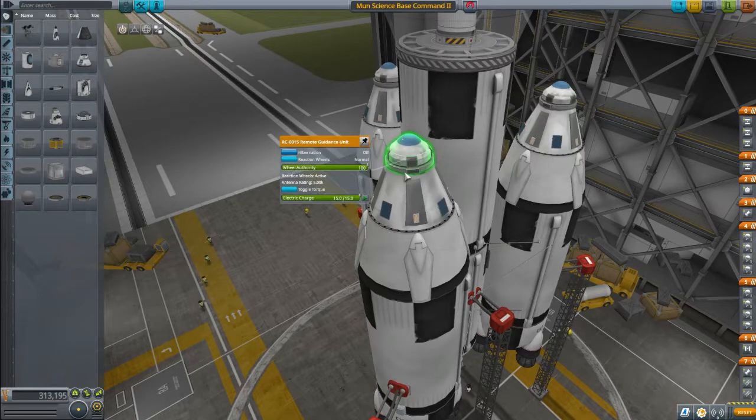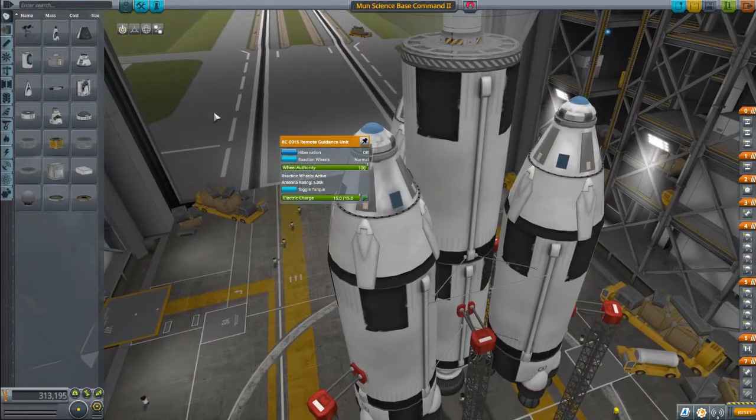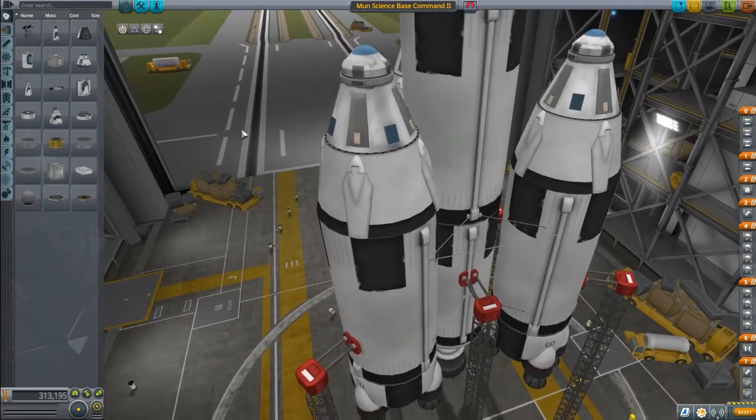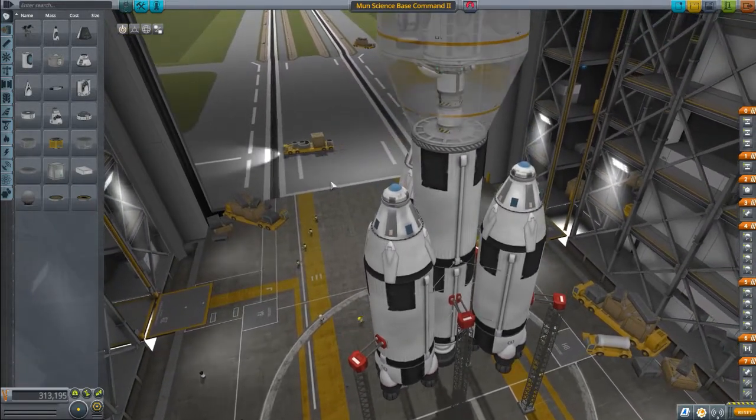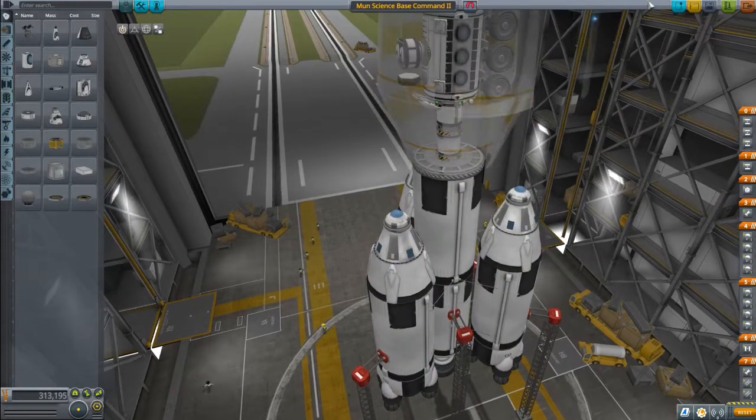Each one of these has a remote guidance unit so that you can go and control it after you've released it. There are just two tanks and a rhino at the bottom there.